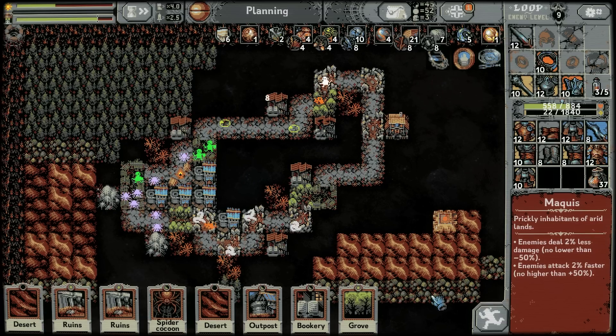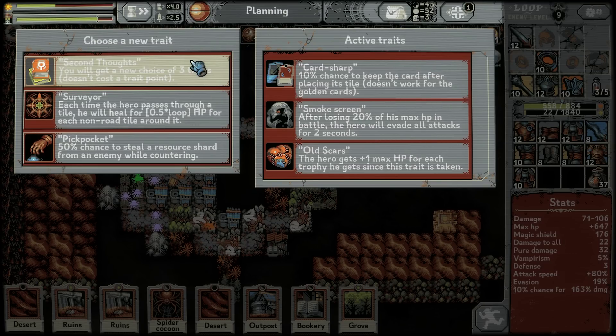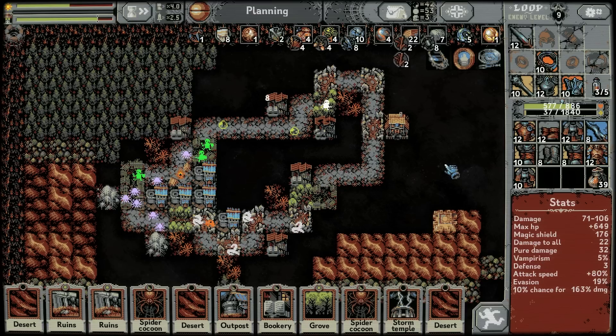What did the Marquis do? The Marquis: enemies deal 2% less damage — no lower than negative 50 — and they attack 2% faster, no higher than plus 50. So at full effect it is enemies have 0.75% effectively damage. Surveyor — I have a lot of non-road tiles surrounding things, that would be a lot of healing. There's also pickpocket for resource charge from an enemy while countering. I'm going to re-roll. Lethal weakness: for each missing 10% of max HP the hero has 0.5% chance to attack for 1000% damage. I'm going to get the Child of the Forest — I really like the idea of having the Ravel come along to some of my fights. Must doggo if doggo available.